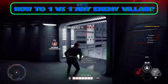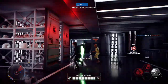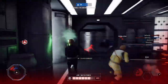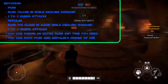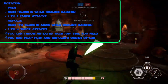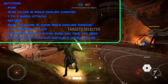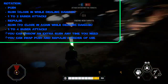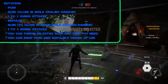How to 1v1 every enemy villain. Keep in mind this is not 100% accurate and it can be interrupted, but if you practice and time it well, you can become a top-level Luke player. The rotation is: first, open with Push, close in and deal damage with Rush, use one or two saber attacks followed by a Repulse, close in again with Rush while dealing more damage, then finish with one to four saber attacks. You can also throw in an extra Rush at any part of the rotation and swap Repulse and Push.